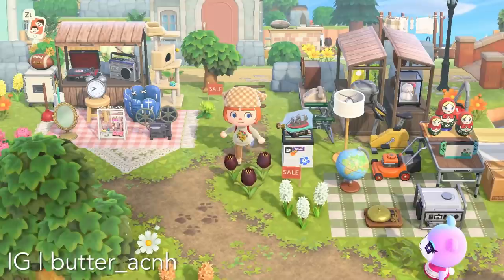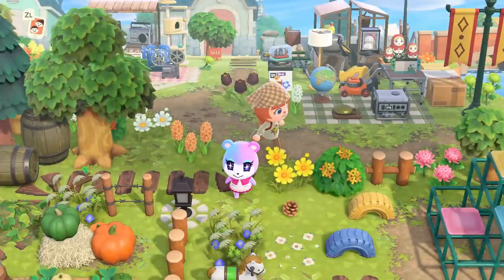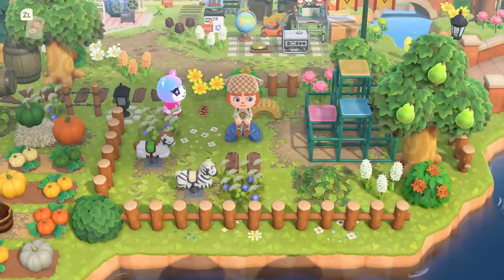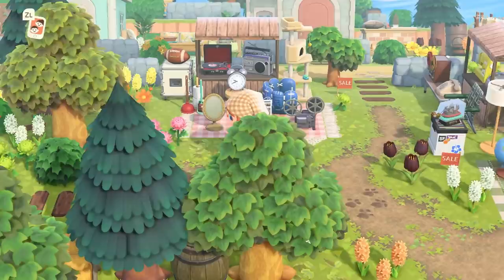This next idea is kind of a double whammy in terms of being useful. We've got a flea market here — how pretty is it? It's so well set up right by the villager home, so it could also be like a yard sale. Then we've got a playground. The creator pointed out that these are super useful builds because they let you use furniture sitting in your storage. Flea market items might not be things you'd use in a regular build, but they look great out here for sale.